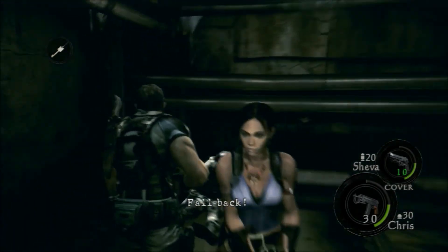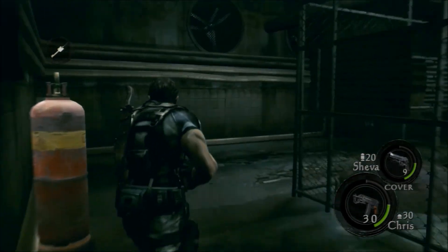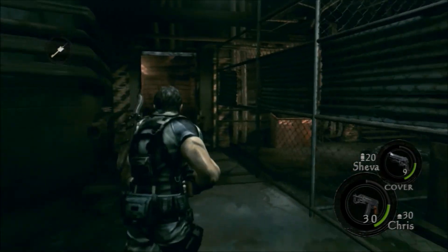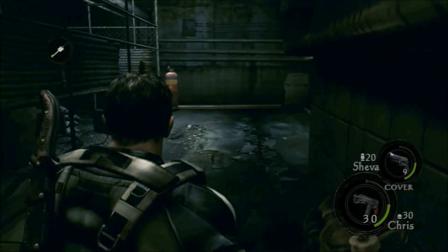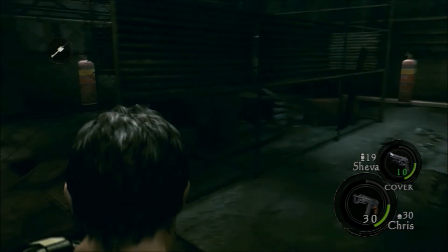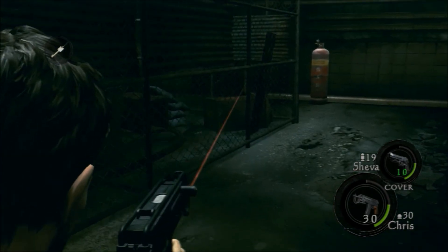No kidding, Shiva. We are definitely not going forward — whatever that thing is, it's huge. I'm guessing that's what took out the alpha team. We want to make sure we definitely try and kill it. I hope this is not too difficult, man. Damn, this is going to be so tough.